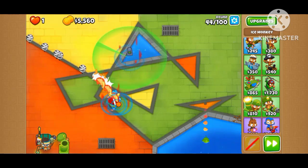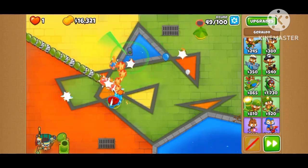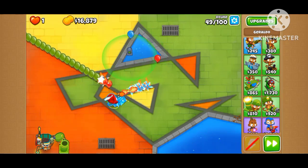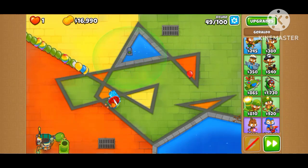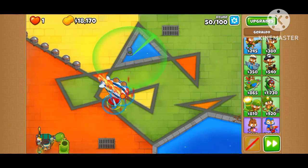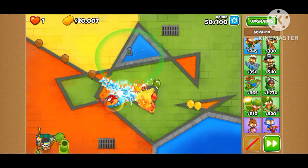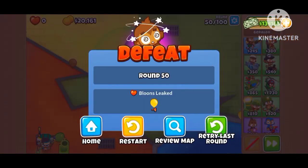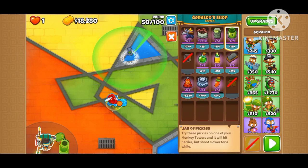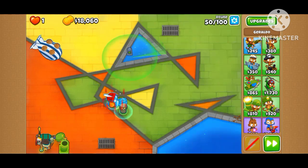Here's the hard part. It's round 49 and there are ceramics here. I think I could do it — save up for Icicle Impale by round 60. Actually, I'm not sure. We're going with the top path 5-0-0.